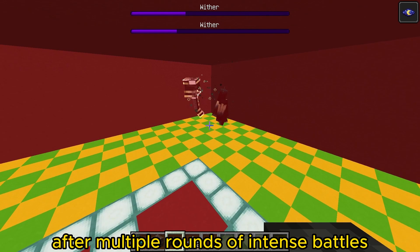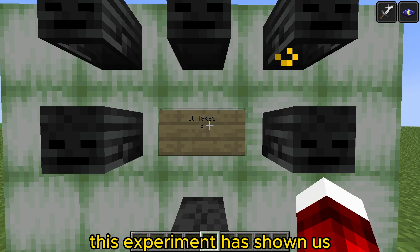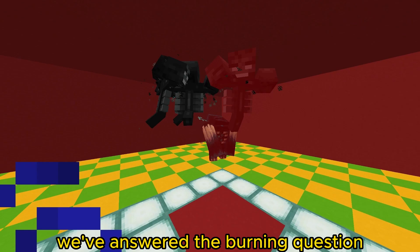After multiple rounds of intense battles, we finally have our answer. How many withers does it take to bring down a warden? Drumroll, please — it takes a whopping six withers to defeat a warden. That's right, folks. This experiment has shown us just how tough and resilient the warden truly is.